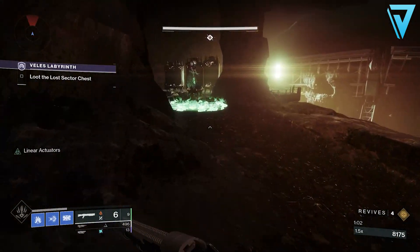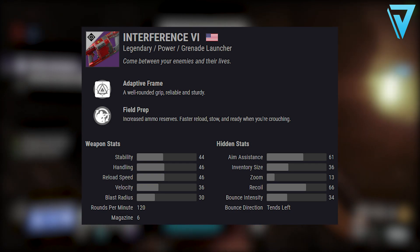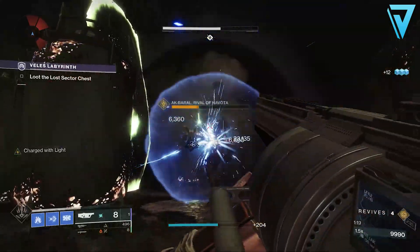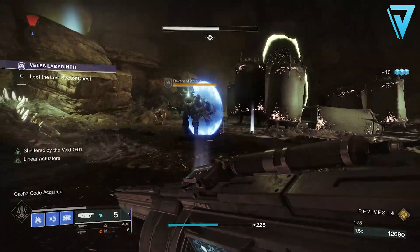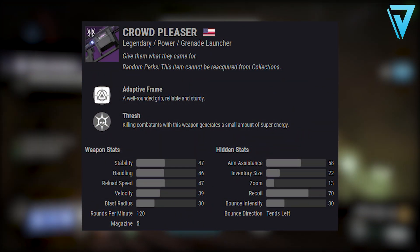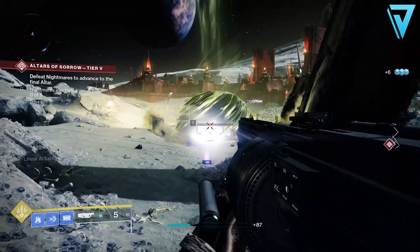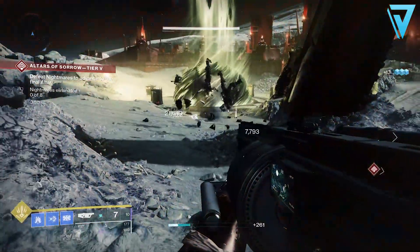One of the other viable adaptive frame grenade launchers available this season is the Interference VI. While it's a solid grenade launcher overall, it doesn't come with Chain Reaction — the best alternative perk is probably Full Court, and that isn't as good as it used to be. If you don't have an Interference VI you'll have to get it from the world loot pool, which is still quite large, so it's hard to get and even harder to get a good roll. The other new option introduced with Beyond Light is the Crowd Pleaser, a void power grenade launcher that can roll with Chain Reaction — but it's a Gambit playlist exclusive, meaning you rely entirely on RNG drops.